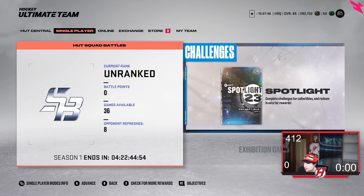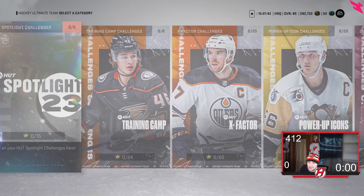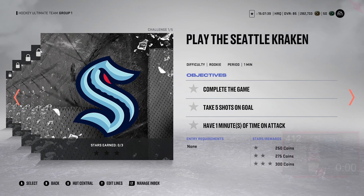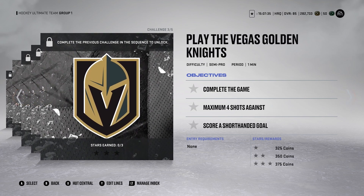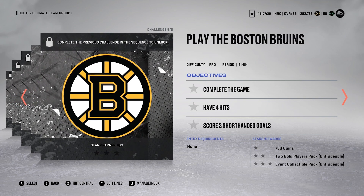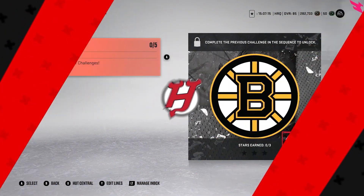Moving on to the challenges — another big addition that I love a lot. Here are the challenges: you have your coins as usual, but also a seasonal collectible, an event collectible, and a two gold player pack, and another event collectible. So two event collectibles just from challenges. I like that a lot — more collectibles, more free ways to earn stuff. Great stuff from EA on the challenges.